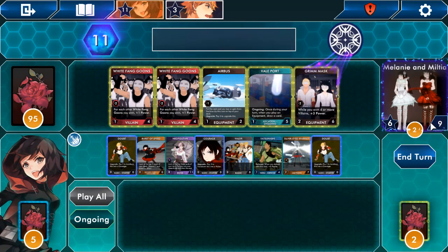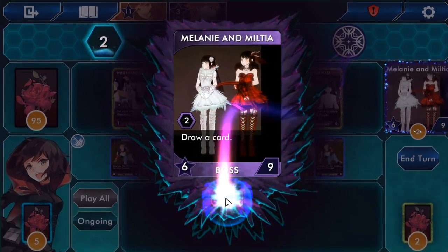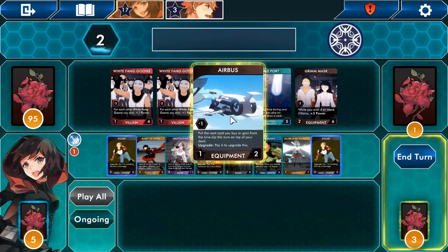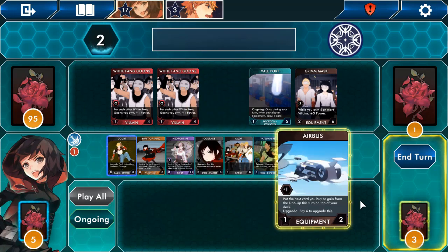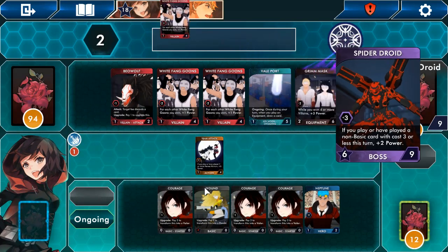Do I want something? That one costs six. Screw it, let's attack this thing — go for it, kill it. That costs nine, so we beat that and now we'll get attacked back next turn. There are still points left — what does this card do? 'Put the next card you buy or gain from the lineup this turn to the top of your deck. Pay six to upgrade this.' Let's take that. There's one boss left, we're at 18 points, and we're about to get attacked.